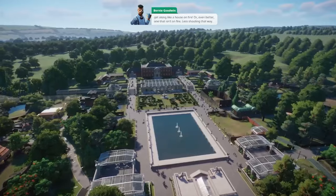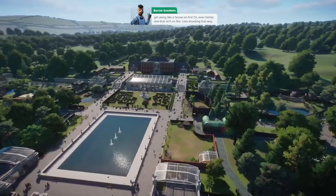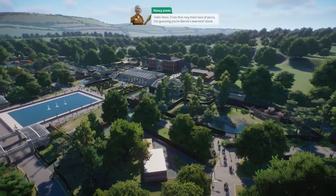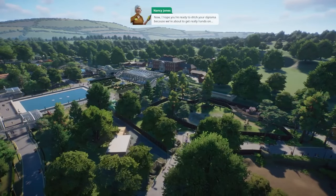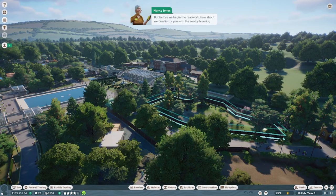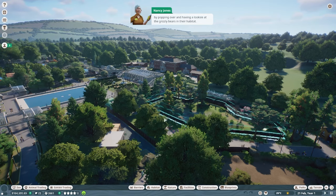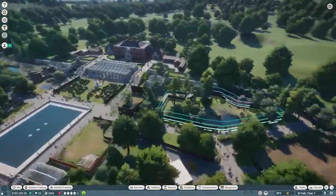Nancy greets us and says she hopes we're ready to get hands-on. Before the real work begins, she wants us to familiarize ourselves with the zoo by learning how to fly around it. We'll start by popping over and having a look at the grizzly bears in their habitat.